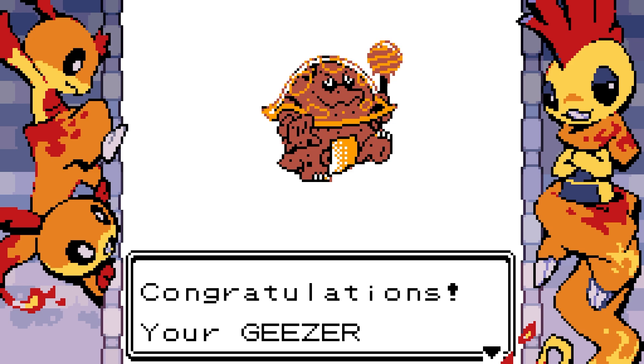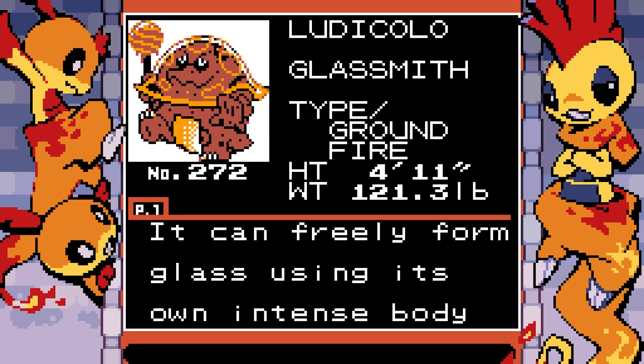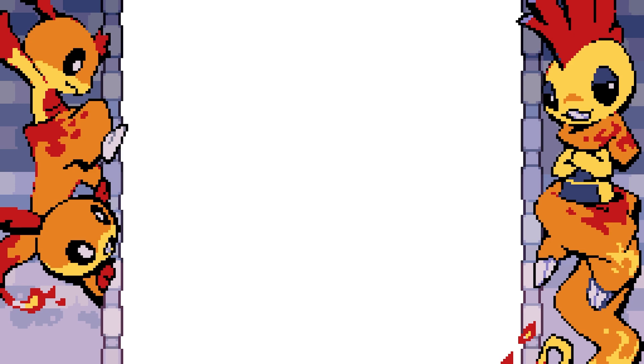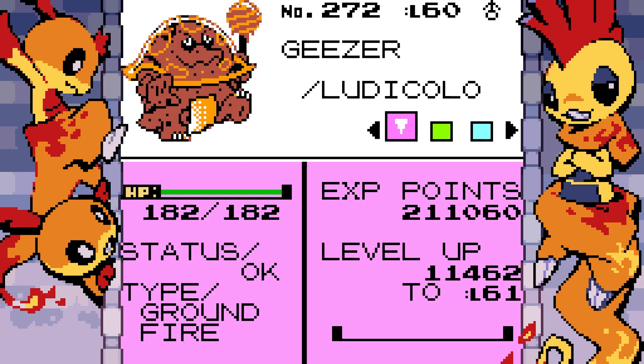This is definitely some Nihilego inspiration. It's a Fire/Ground type — 'It can freely form glass using its own intense body heat. It likes to make small glass chochkas.' According to Google, that's a trinket. He's the Glasssmith Pokemon! What are your thoughts on Ludicolo being a Glasssmith? That type combo is absolute ass, by the way.